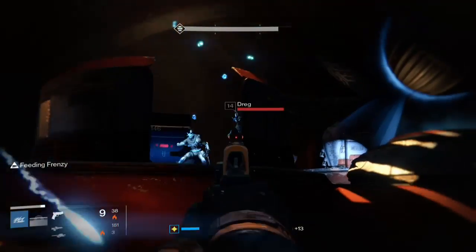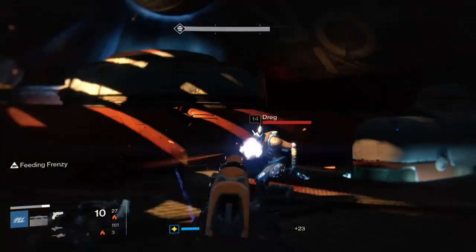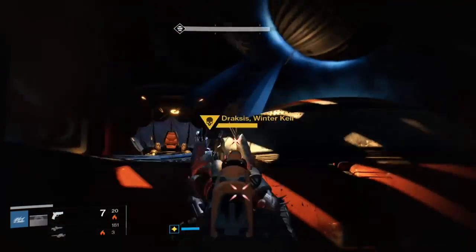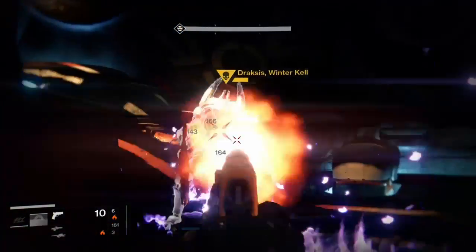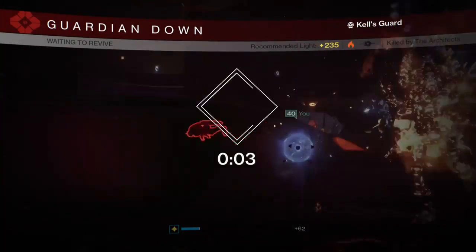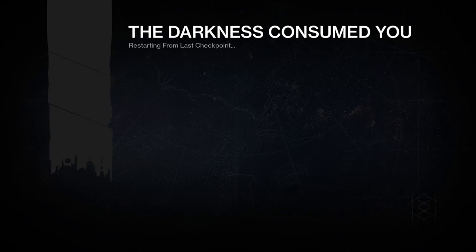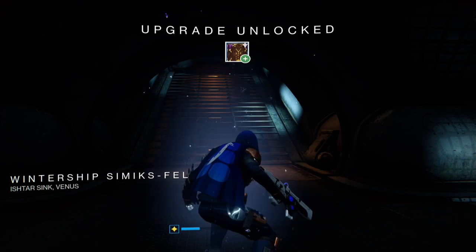Start by killing the small enemies on the sides — they can kill you if you ignore them. Then start putting damage into Draxxus. Make sure your heavy ammo is loaded and hit him with whatever you want. Once you get him down to low health, walk up to him and shoot the ground with your rocket launcher — it will kill him and yourself.